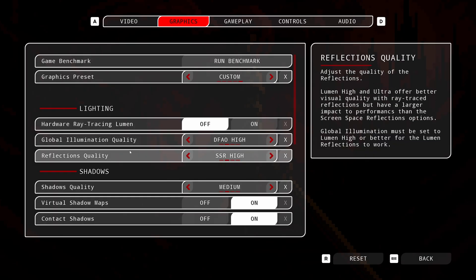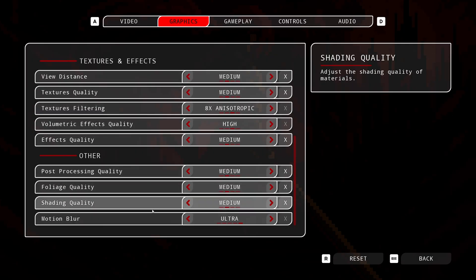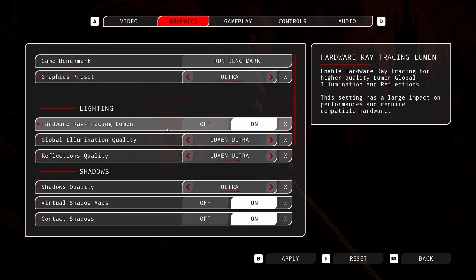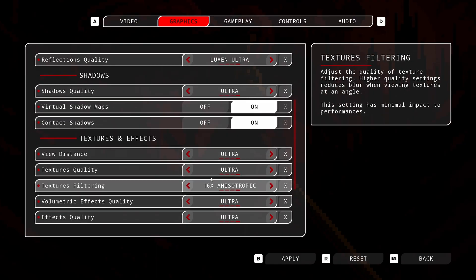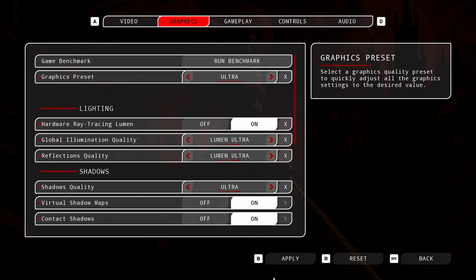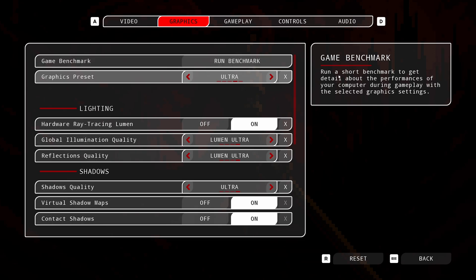Hardware ray tracing for Lumen, global illumination, reflection quality, shadow quality — by default everything is on medium. If I change it to ultra, I can set everything to Lumen ultra and it all automatically updates. All the nice graphics options are there. Of course, you have to hit apply and you're good.